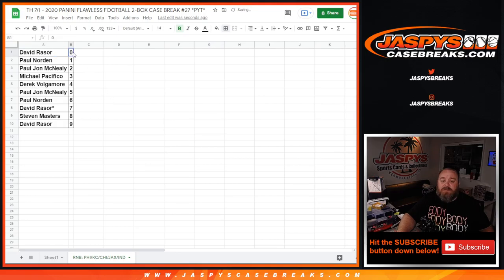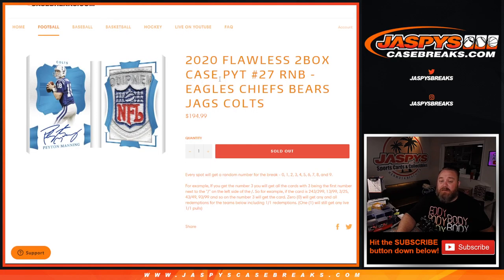David Razor with the zero spot gets any and all redemptions for Eagles, Chiefs, Bears, Jaguars, and Colts — even known one-of-one redemptions for those five teams — while Paul with the one spot will get any live in-person one-of-ones. That's the random number block randomizer for 2020 Flawless two-box case, number 27 random number block: Eagles, Chiefs, Bears, Jaguars, and Colts.